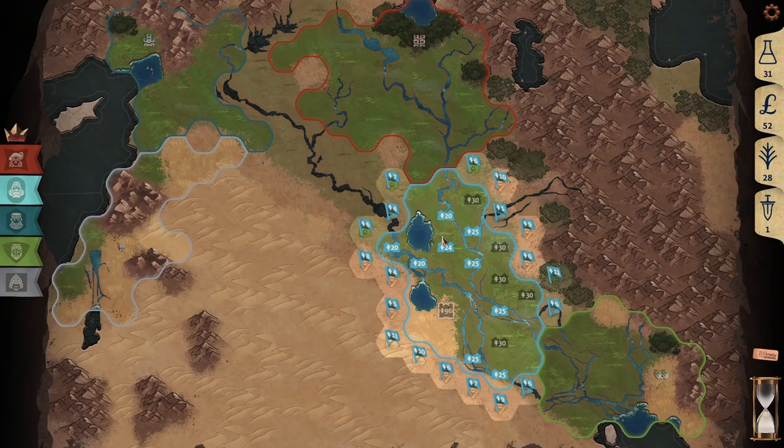Another use for food is building cities. Cost is determined by tile type and number of existing cities. A discount is also given to coastal territories, which includes inland lakes. Cities must be built at least one tile away from enemy territory and at least one tile away from existing cities.